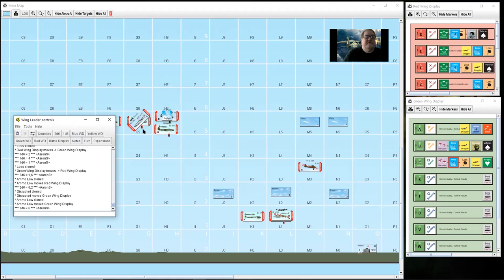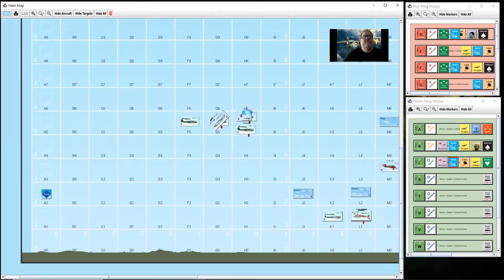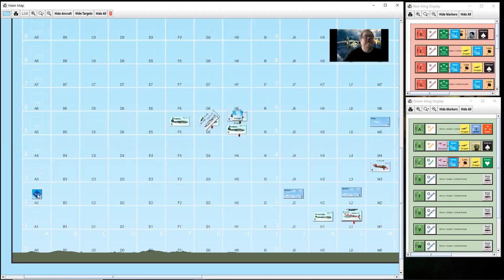I also check the bombers' cohesion - not veteran, no losses, no die roll modifier. Rolling 2D6 on the bomber table: they're focusing on the target and stay in formation. That is the end of that combat. I'll remove the markers, clear that out, and we'll move on to turn three.